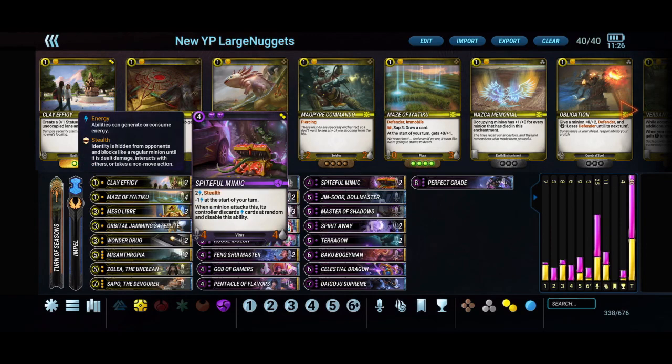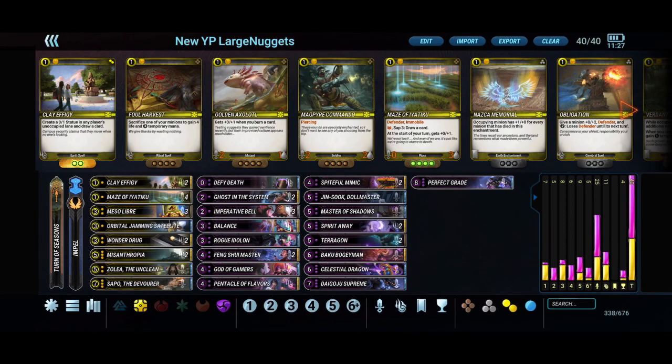We have Spiteful Mimic — notice we're not running any Thriving Shades, so this banks on opponents assuming it will be one. A 4-mana 4/4 is still strong stat-wise with a payoff if attacked, and if not attacked you can swing it to face or clear minions. Shout out to Large Nuggets for this list — he was one of the originators of yellow-purple control back in open beta and has been advocating for it since.